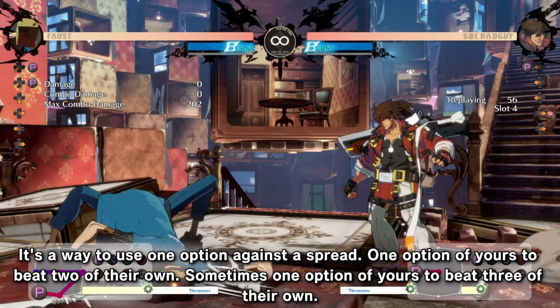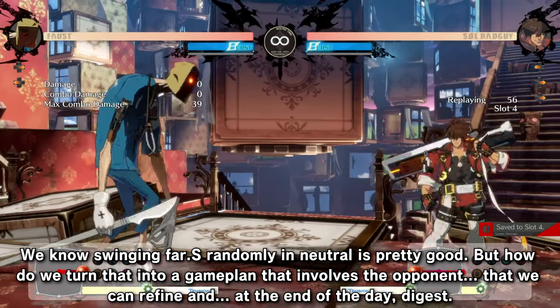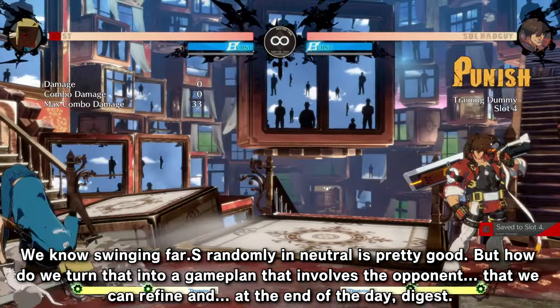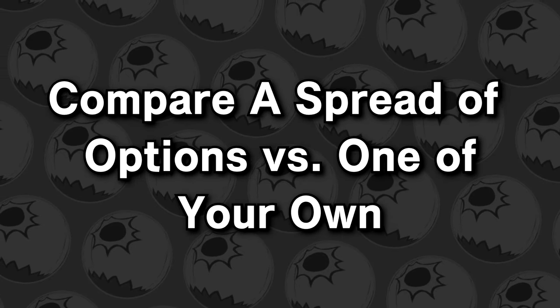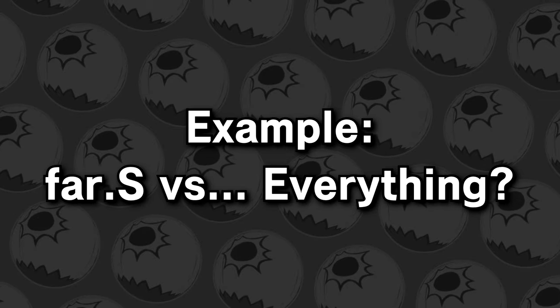Sometimes one option of yours can beat three of their own. We know swinging far S randomly in neutral can be pretty good, but how do we turn that into a game plan that involves the opponent — one we can refine and, at the end of the day, digest? Step 1: compare a spread of options versus one of your own. Far S versus everything.